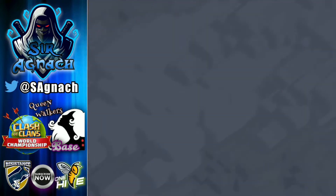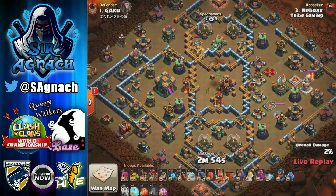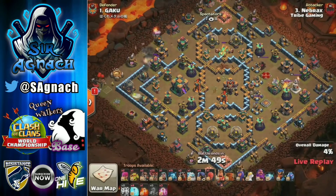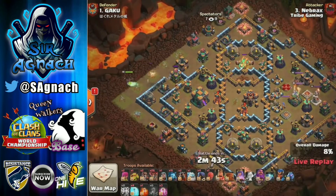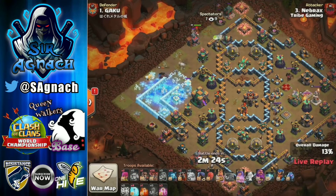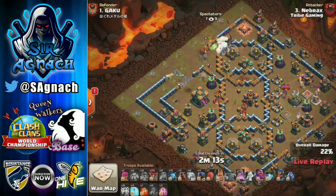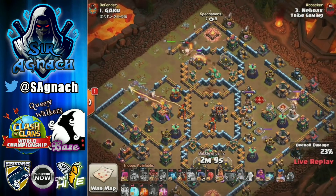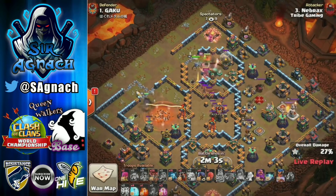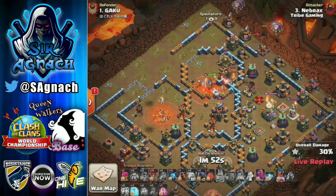Finally we have Brax from Tribe Gaming. This was their last war that allowed them to qualify. Gaku changed his traps because everyone was suiing the queen from 8 o'clock, but Brax decided to come in from 10 o'clock. The teslas are around 7:30 now. Brax sends his queen to the town hall like everyone else, with the king and royal champion clearing the 12 o'clock area. He's the first attacker coming in with a lava loon instead of fly bread.